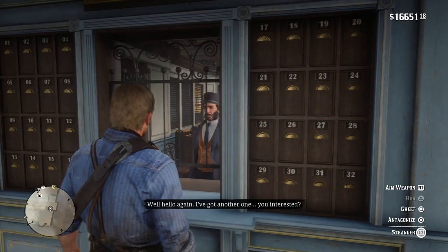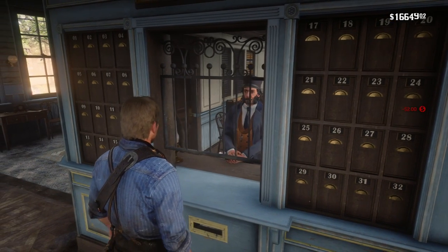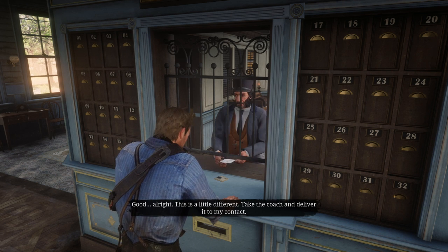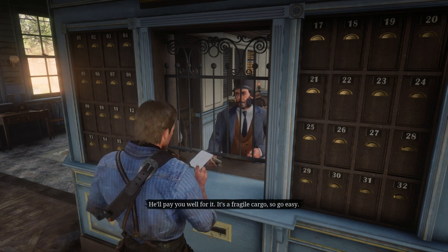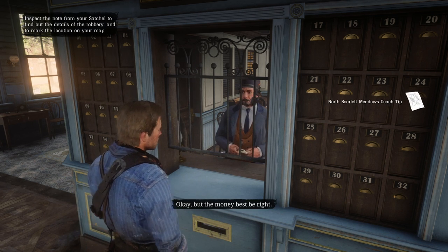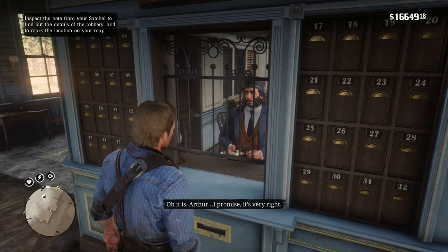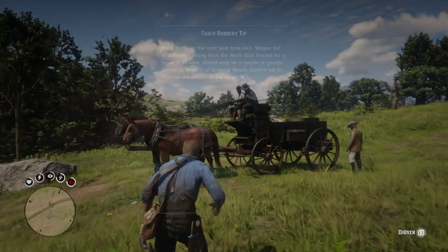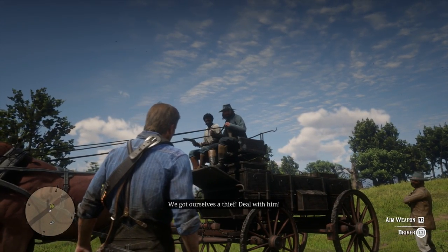The next type of robbery is the stage coach robbery. You can rob any coach you run into during your travels, although you shouldn't expect significant profit at first. After you complete the Spines of America mission in Chapter 2, it becomes more lucrative as you can take any stolen coach to the wagon fence at Emerald Ranch. Once you complete Friends in Very Low Places in Chapter 3, you can unlock six coach robbery missions. It always consists of two steps: first, obtain a tip from a post office clerk willing to sell you the information — there are two such workers, each leading to three different missions for a total of six.